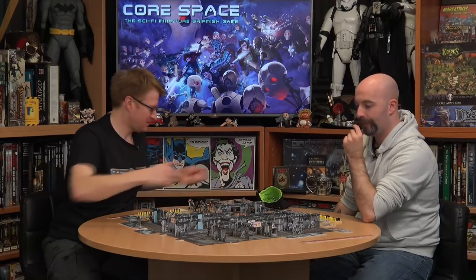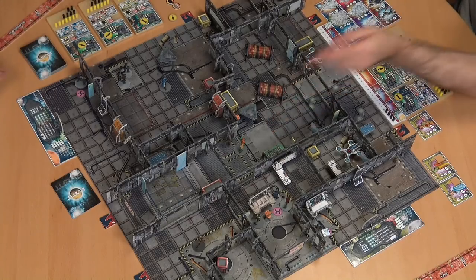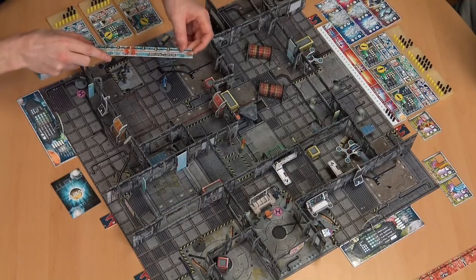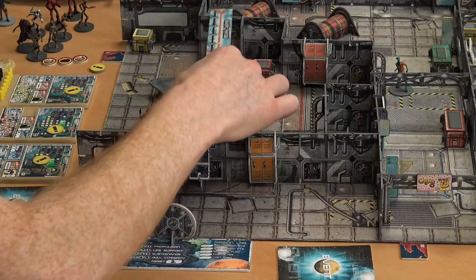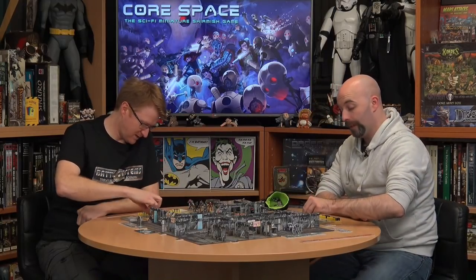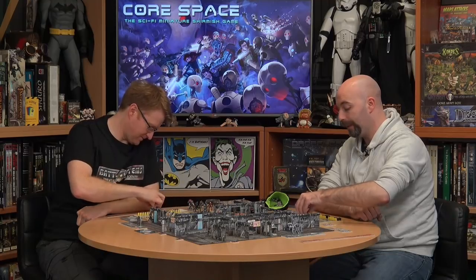The first civilian is activated and will walk up to the commander to trade. She trades the Combat Stim for the commander's health pack. Activations are removed and the tracker goes up by one. An event card is drawn: the Galactic Corps have been drawn to this location by increased activity. Two Galactic Corps guards are randomly placed — they end up right next to one group. They activate within the round, moving into position to shoot.